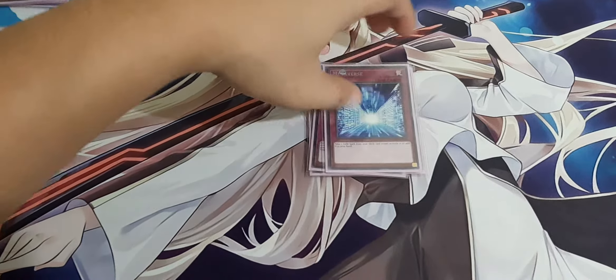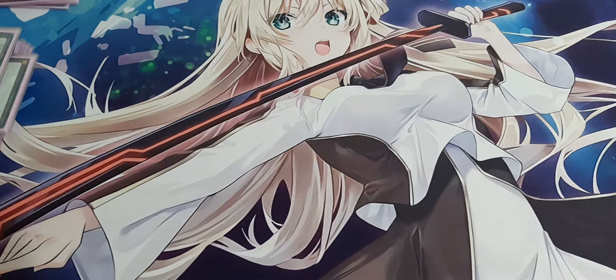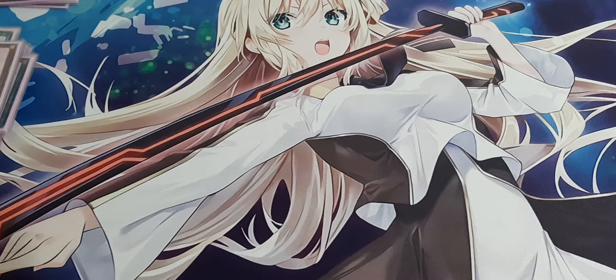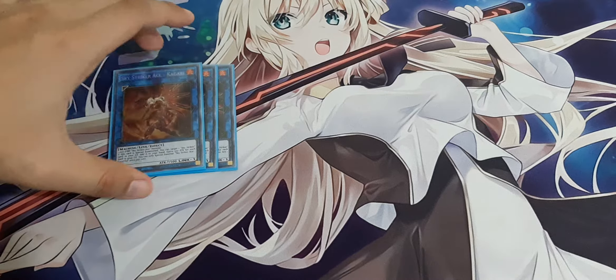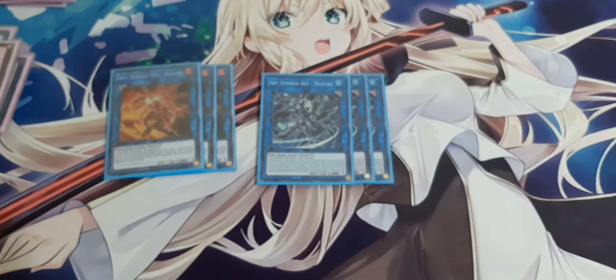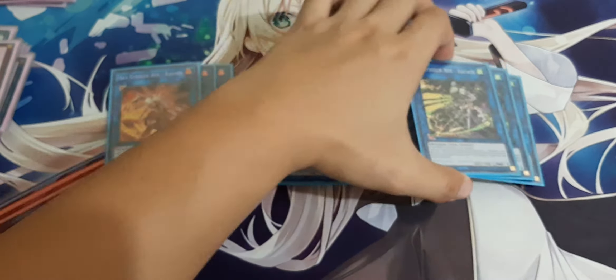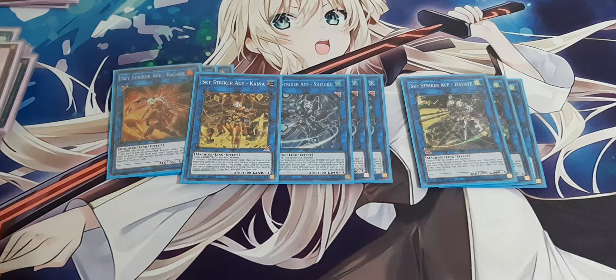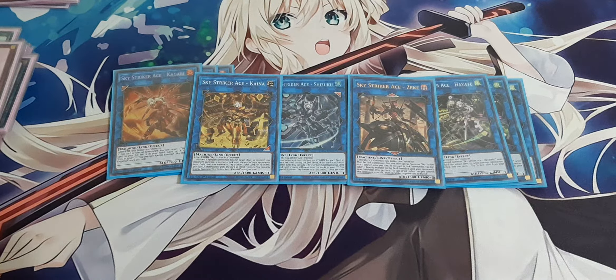Now let's go over the extra deck. I run three Kagari, three Shizuku, three Hayate, one Kaina, and one Zefra. That's the perfect ratio for the Sky Striker Ace link monsters.